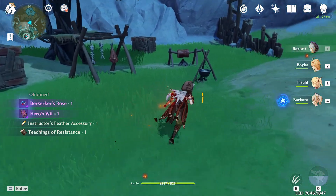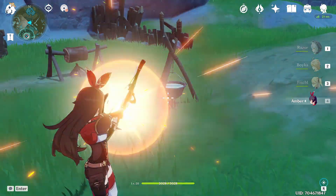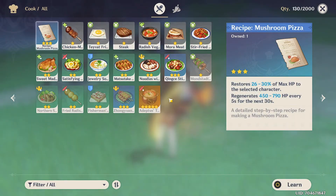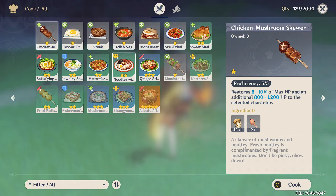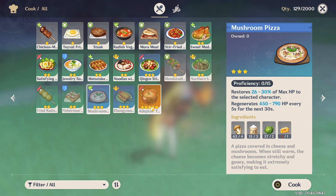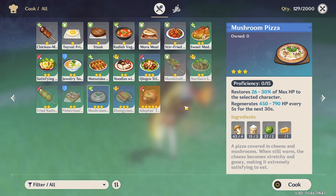Come over here to the campfire — this one right here. Light it and then click on Cook. You're going to have the recipes at the very top, and as you can see: Recipe — Mushroom Pizza. You can click Learn and you're going to learn how to cook it. The reason I can't cook it right now is because I don't have cheese, but that's basically how to get it.